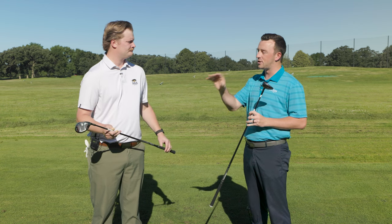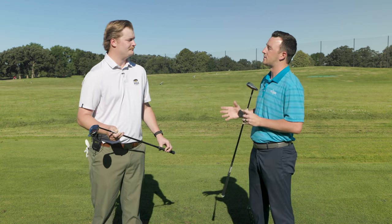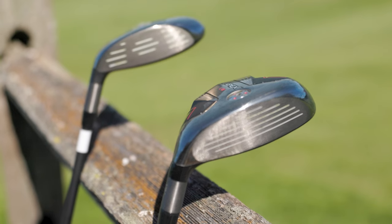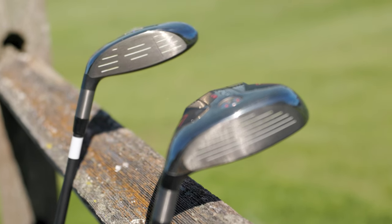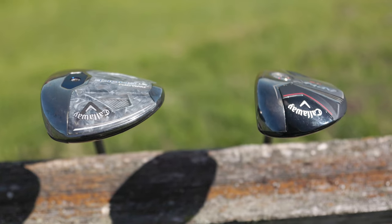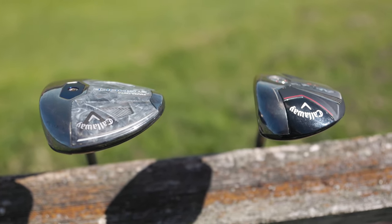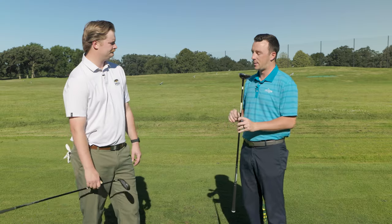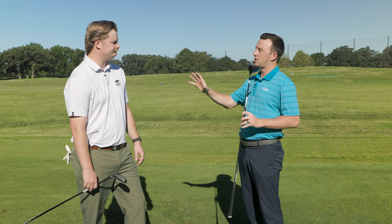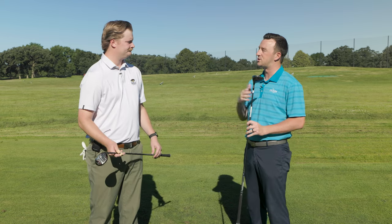The Apex UW has kind of a cult-like following. It's very powerful, a ton of ball speed, but there's a difference in flight compared to a traditional 5-wood. The UW is at 19 degrees, this one is at 18 — a slight difference in loft. Jake, you've been fitting golfers into clubs like this all year — what have you seen?